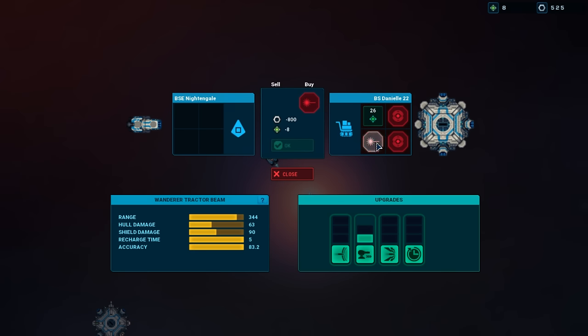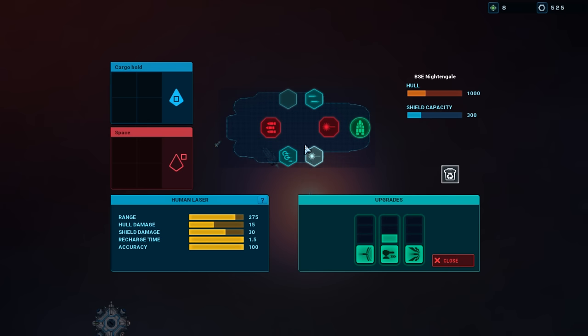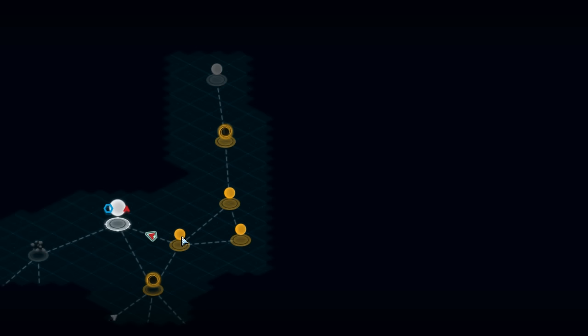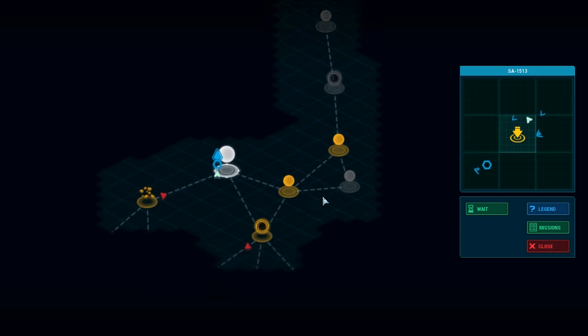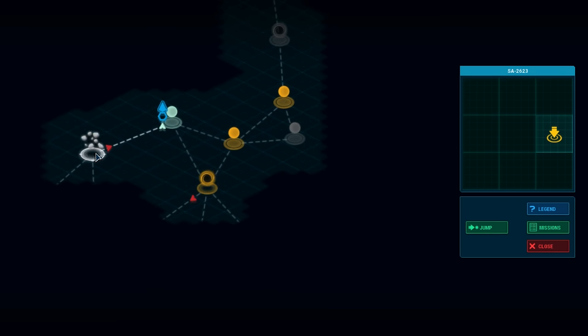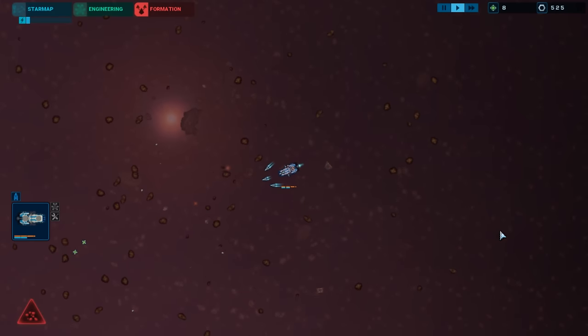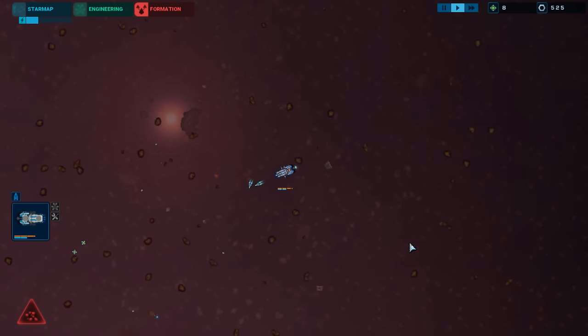What's in the station? I don't need a tractor beam. What does an ion cannon do? I can't buy it, I don't have enough. I don't have enough for another ship either. We gotta go down here — I'm guessing we need to go here first, or here. Let's go this way because the other path will eat our hull.